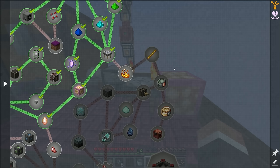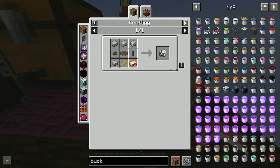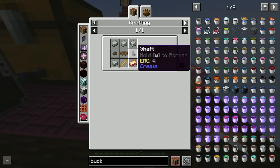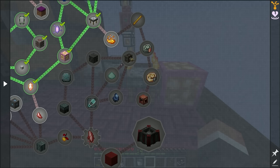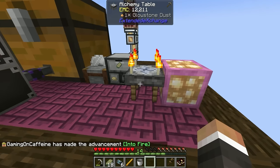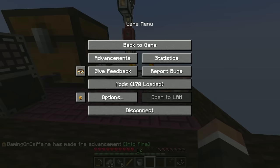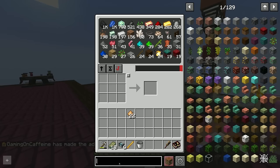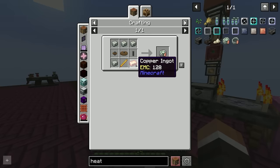The reason we need the blaze rod is to make the heat engine. This doesn't actually seem too difficult — we need one of each cogwheel, one regular shaft, four andesite alloy, one copper ingot, and of course the blaze rod. I accidentally didn't take the blaze powder out into my inventory before making the blaze rod, which is why we didn't complete that quest, but we should have basically everything we need to make the heat engine.